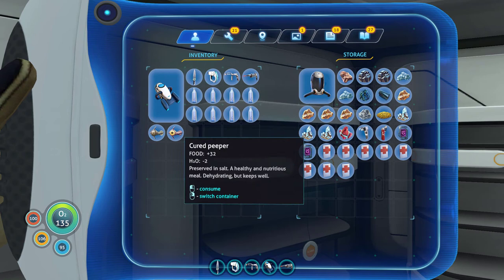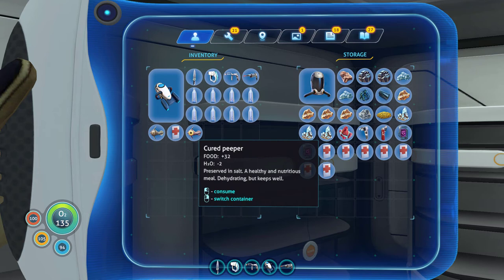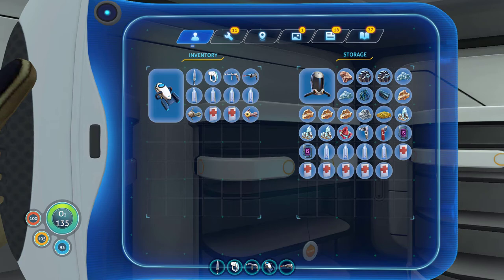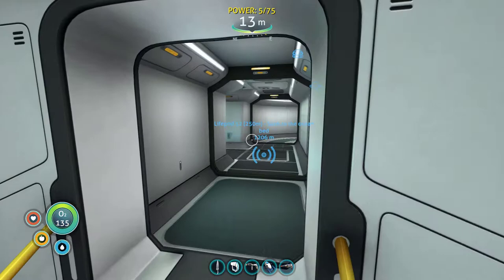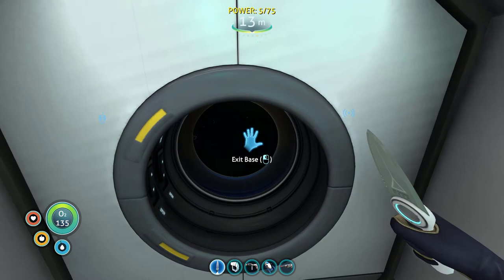We've got loads of water, we've got a cured peeper, got a cooked peeper. We'll take a couple of those. I'm going to store away some water and have four on me. We have thirty slots. I think that might be it - I think we might be ready to go guys. I'm rationing out because it's a big trip going to the Aurora and I'm not sure how long I'm going to be in there. I'm assuming it's going to be a long time because the Aurora is a big place. We did a lot of good stuff though regardless - we discovered loads of stuff. I was paralysed in fear for like twenty straight minutes.